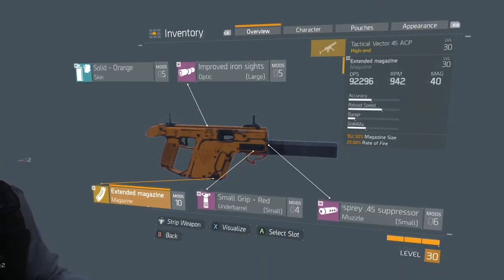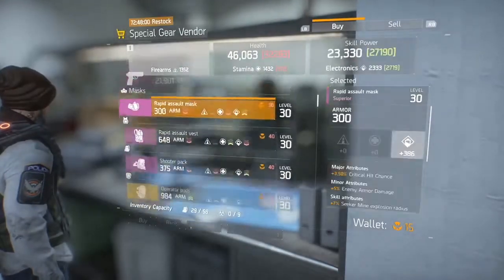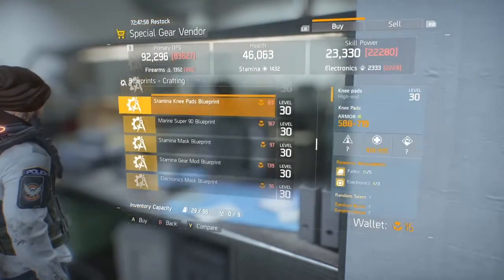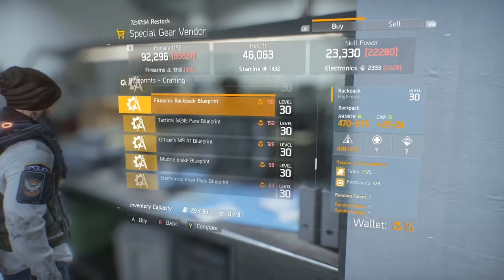Anyway, this gear mod — it's an extended magazine. If you look at my Vector, it's got high DPS and it's because of this extended magazine. It adds about 20,000 DPS and doubles the magazine size for any weapon you put it on.